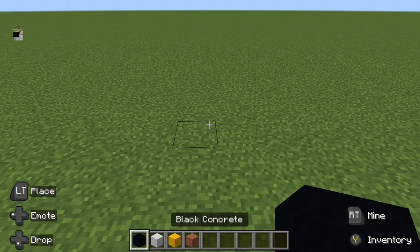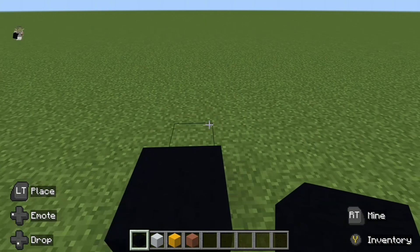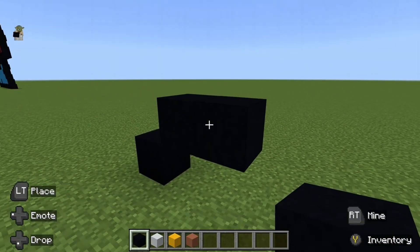To start off this build you'll simply place one block of black concrete on the floor. From there do an upright diagonal and go right by one. Now do a downright diagonal.